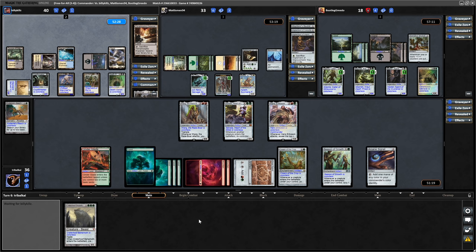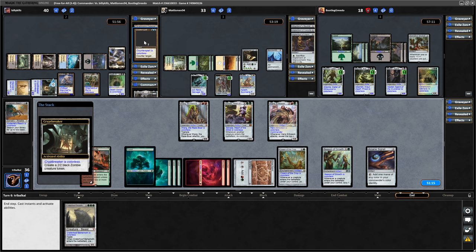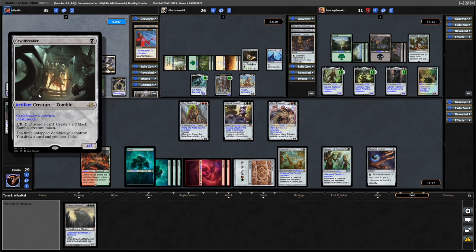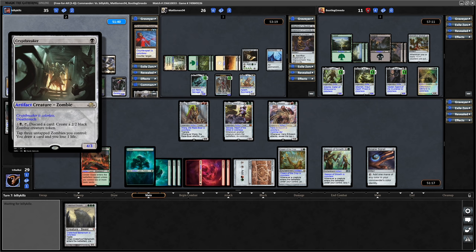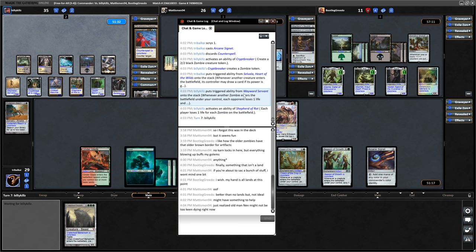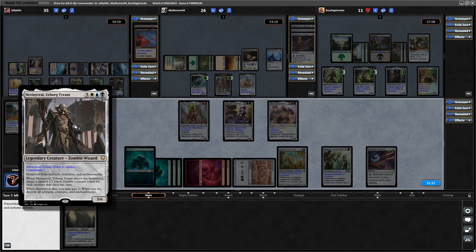It's going to be difficult to get through with creatures in this game. Then Kills goes for discarding a Counterspell to make a zombie with the Cryptbreaker. And then tapping down the zombies - I think it's three - in order to draw a card. Decided not to draw another card with the Cryptbreaker.